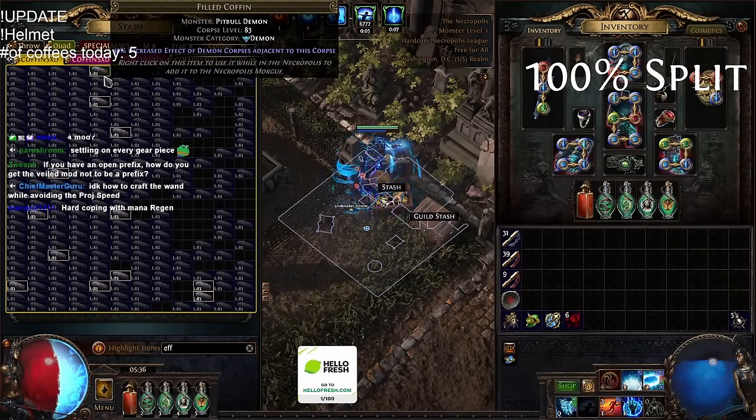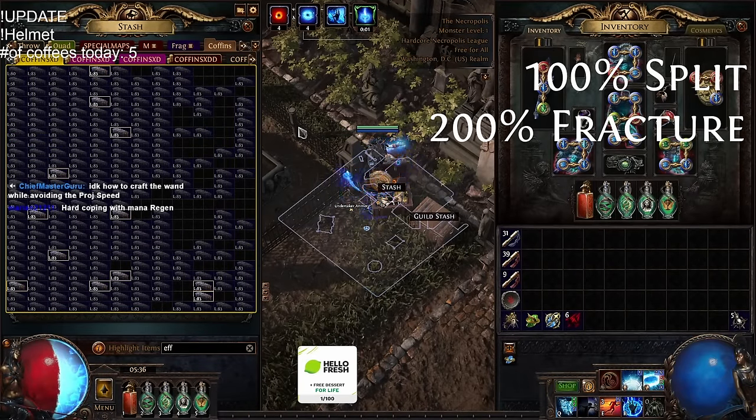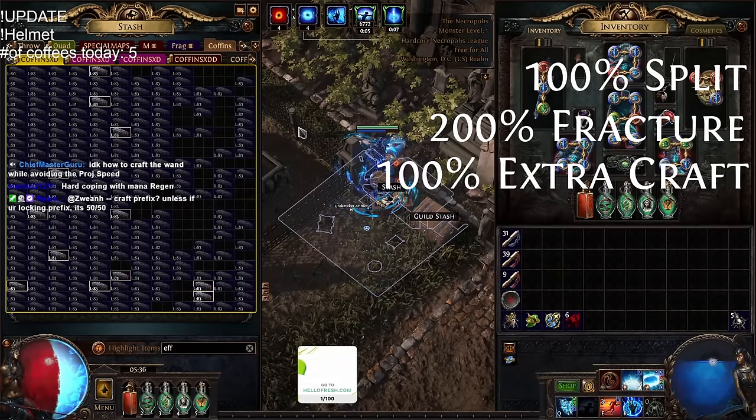So what's the strat here? 100% split, 200% fracture, 100% additional craft probably, as a baseline.